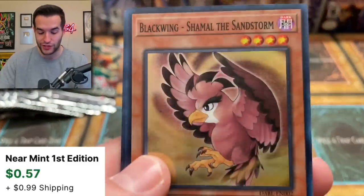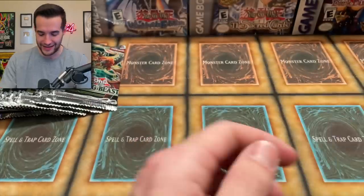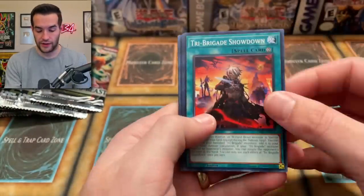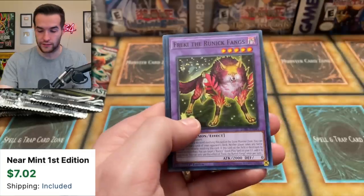Blackwing Shamal the Sandstorm — look how cute this card is, oh my goodness, that's such a cute little Blackwing. I love it, that's amazing. That's an awesome looking card, I'm a fan. Maybe these Blackwings need to be played, they look sick. We have a Tri Brigade Showdown, we've got Tier Elements, we've got the Bestial Alba Loss.